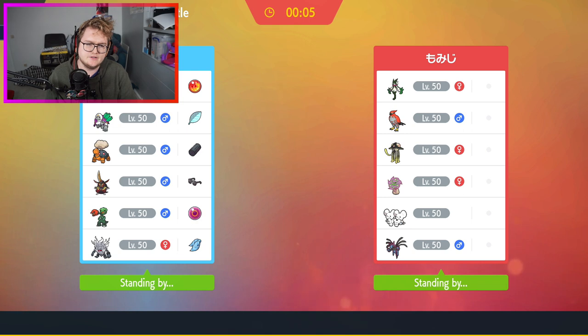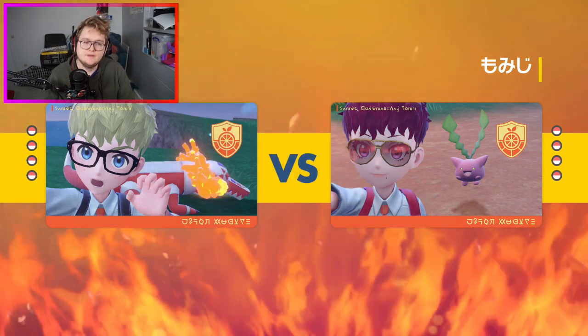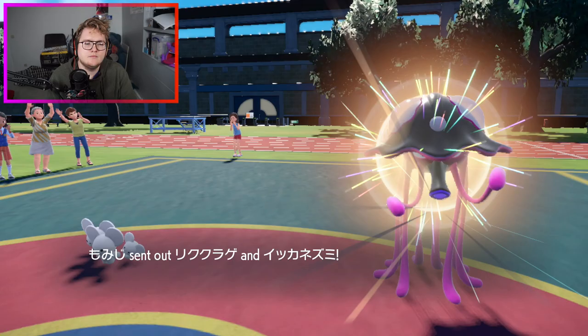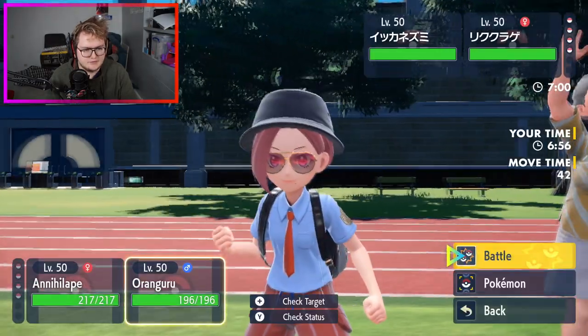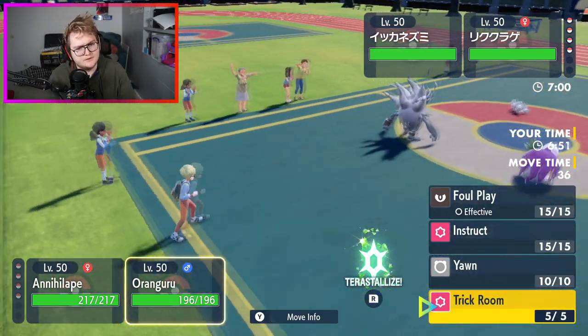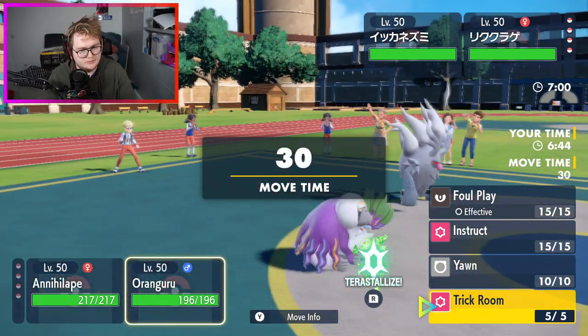Mainly Spiritomb is the slowest thing and with Mycelium Might the Toadscrew can't ignore abilities either, so it can spore a Magic Bounce Pokemon for example. Support Oranguru always in the back. Toadscrew and the Mismagius - I think I'm going to Final Gambit the Toadscrew and just Trick Room, because I'm not sure if the Mismagius can kill my Oranguru.